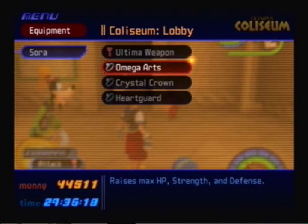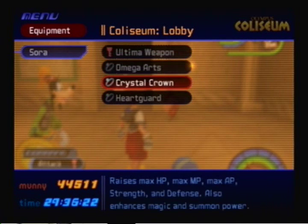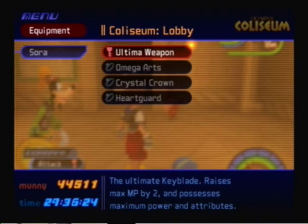For equipment, make sure you have a ton of defense-increasing equipment. Strength is nice, but defense is the biggest priority. Ultima Weapon helps an incredible amount during this fight because it can actually guard and counter a lot of Sephiroth's attacks, so I really recommend that you synthesize that.